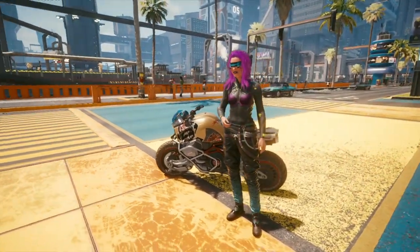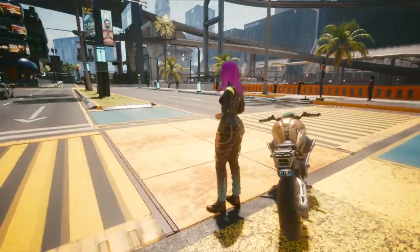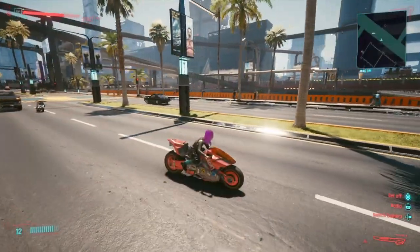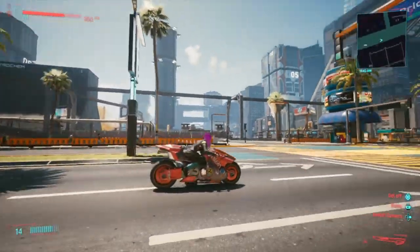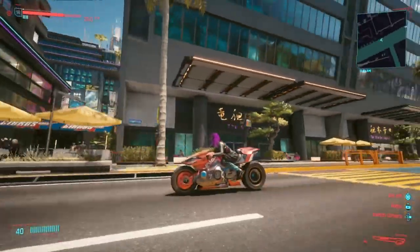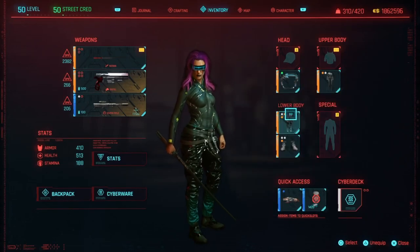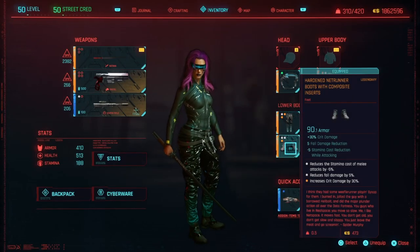Hey guys, it's your boy Zan. We're going to see how to get this sweet looking Netrunner suit in the background. Looks like I'm wearing a purple bra, but I think that's just a bug and a glitch — you're not supposed to actually wear it. All items are obviously legendary. You can get them for free; they just spawn on the street and stuff. This is how the final one looks — it shouldn't have any purple bra stuff. That's just a glitch or bug.